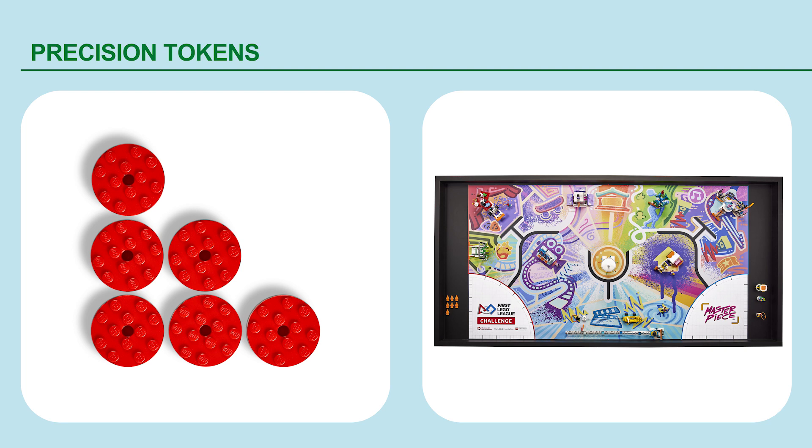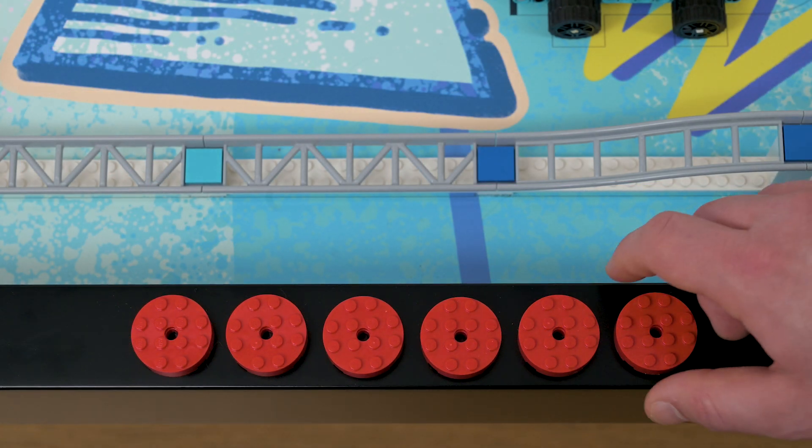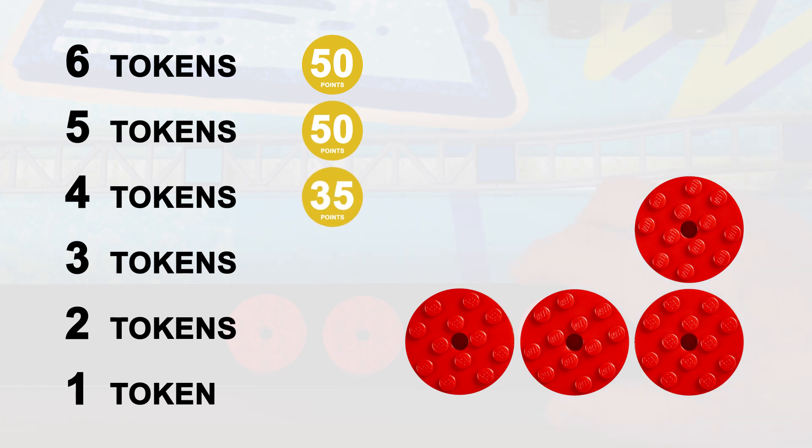Precision tokens: the less you interrupt your robot outside the home, the more points you will keep. If you interrupt your robot outside the home area, you will lose a precision token. Precision tokens left on the field will result in extra points.